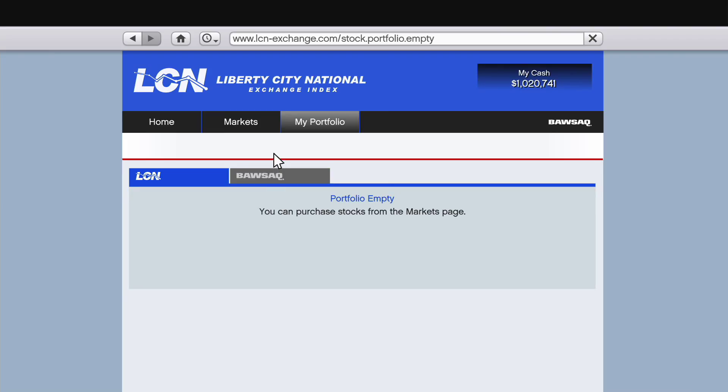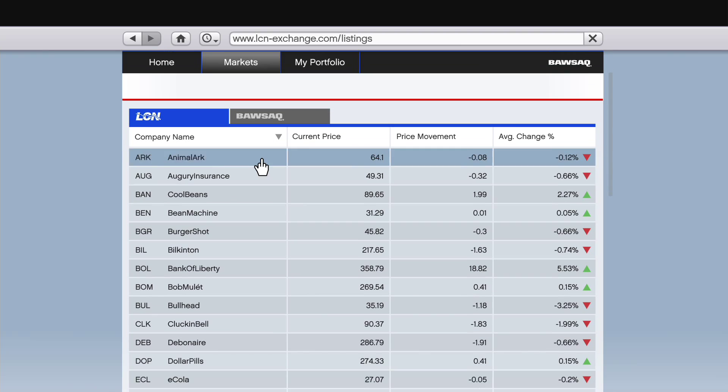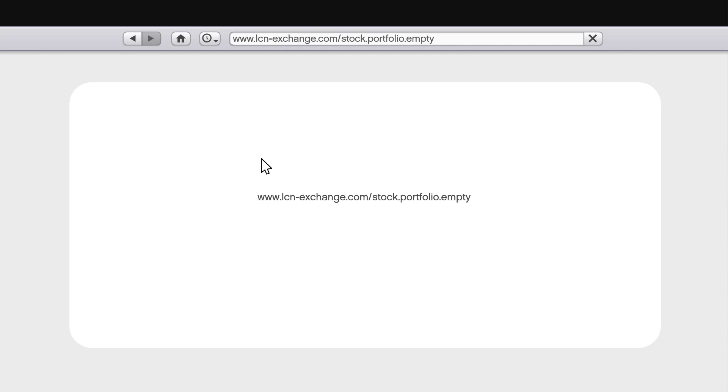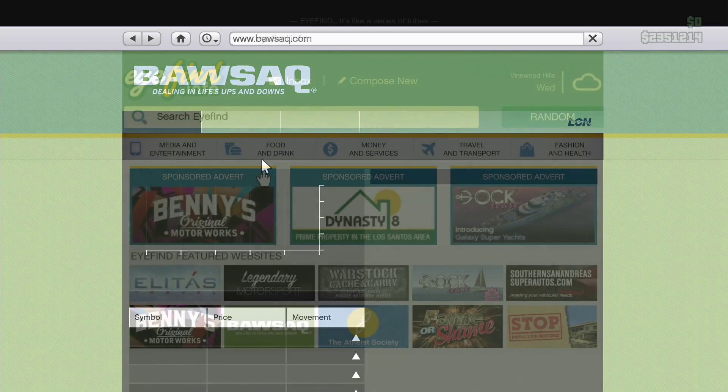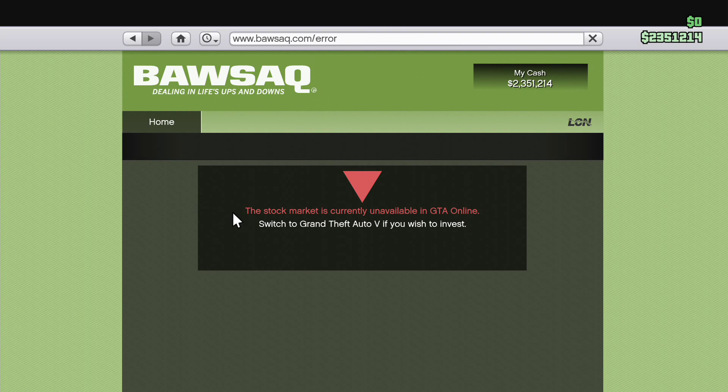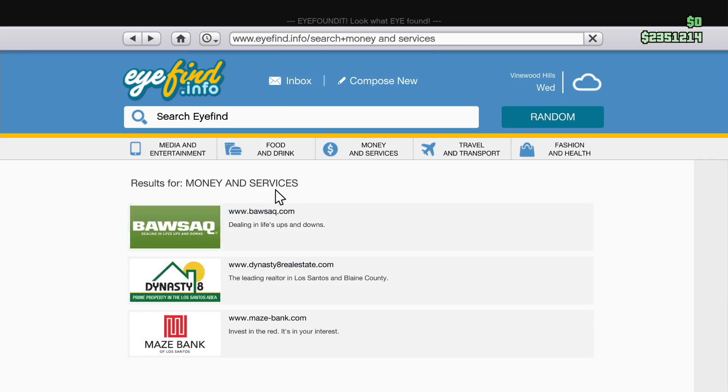It'd be another little extra way to generate some cash. I'm not always wanting to do missions online, so it'd be kind of fun to put a couple hundred bucks in a stock and see it fluctuate. I thought they had plans to have it in online mode as well as single player but it just hasn't gone through yet. The wording on the site says it's 'currently not available in GTA Online,' hinting it may come. It even shows your in-game cash in the top corner, but you only get the Bawsaq — not the LCN — so I'd love to see that in an upcoming DLC.